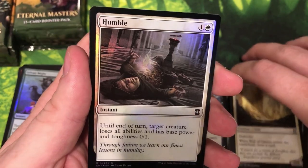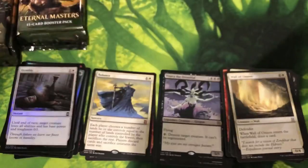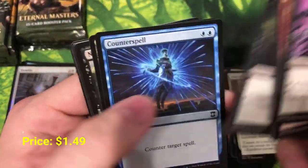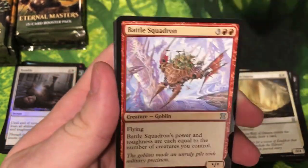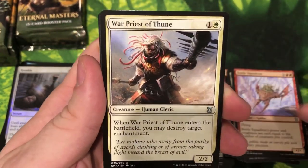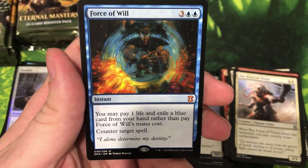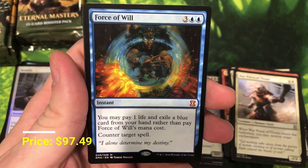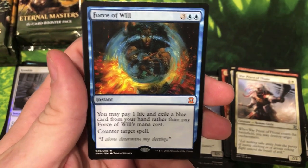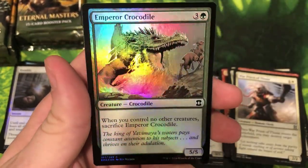Foil Humble — humble foil. Flying through here, we got Counter Spell again. First uncommon is Necrotol, Battle Squadron, War Priest of Thune, and our rare is — Force of Will! I'm the king of the world! Fantastic mythic — we are having a lot of fun. We're already at three mythics, maybe halfway through. This might be a really solid mythic box. Force of Will — and we got a foil Emperor Crocodile; pretty sure this guy used to be a rare.